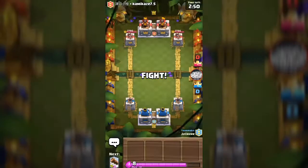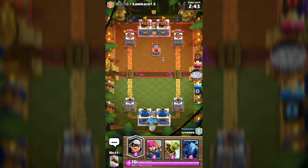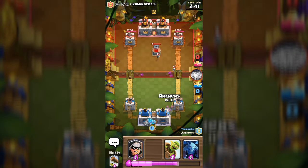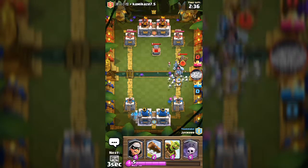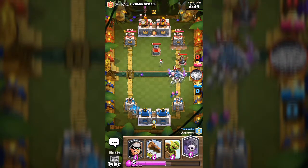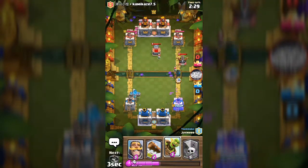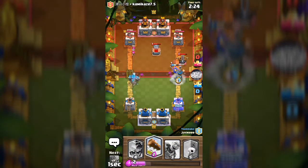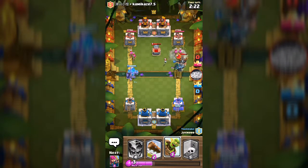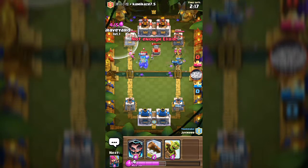Our teammate is Jamie, and Kimi has a 7.5 elixir cost — what in the world! We begin with the archers. Oh my gosh, looks like they're trying to defend really well, but I don't think we're defending that well. Everything's going to that side.